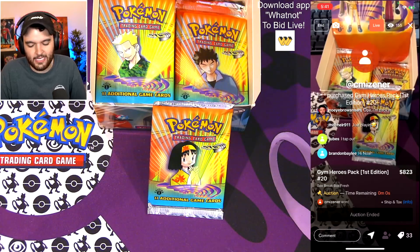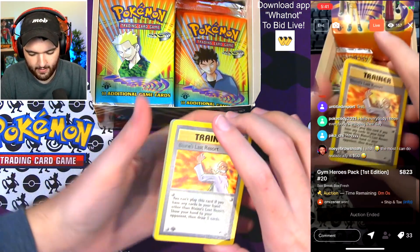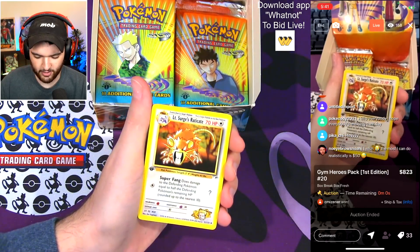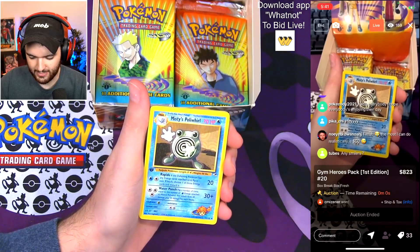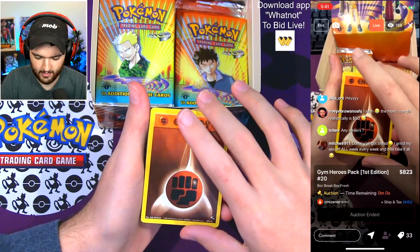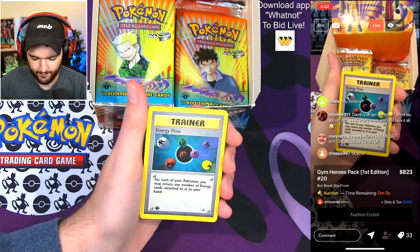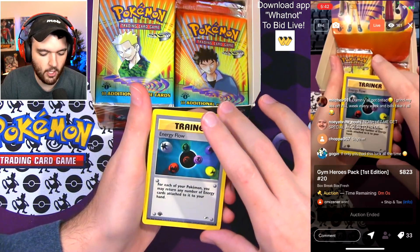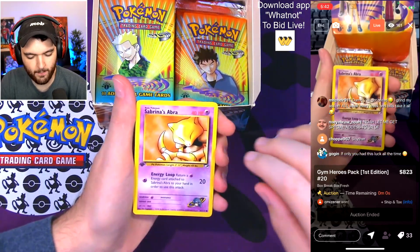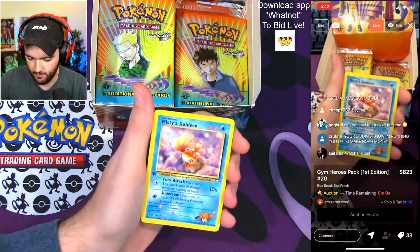He takes it home — pack number 20. Blaine's Last Resort — first time we've seen that one. Lieutenant Surge's Raticate — huge. Misty's Poliwhirl. Fighting Energy. Brock's Mankey — huge. Energy Flow — gotta flow with the energy, chat. Sabrina's Abra — great pull, one of the best commons in here, worth about $200 in a PSA 10.